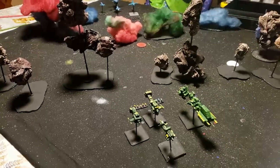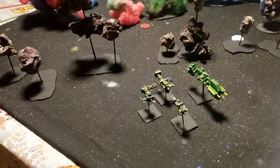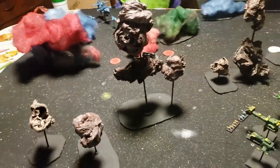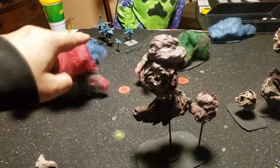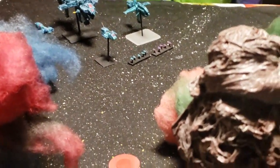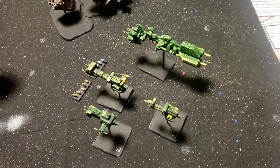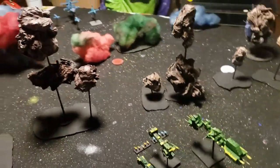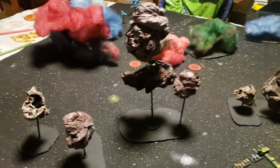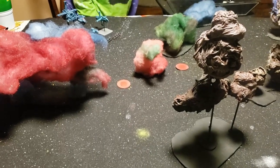Welcome to MJ Hobby Corner. This is our game of One Page Rules FTL — Julie's gonna be learning it, and I'm sure she's gonna do very well because she always does. First things first: Julie is playing Nomads with her blue fleet, and I am playing the Alliance with a fleet called Hope Remains. Julie's fleet is Children of the Mist.